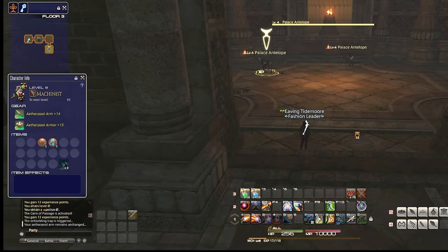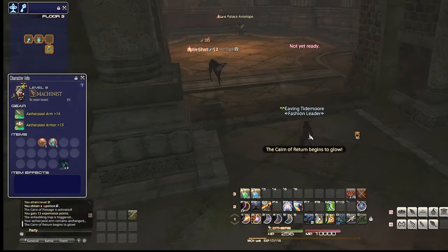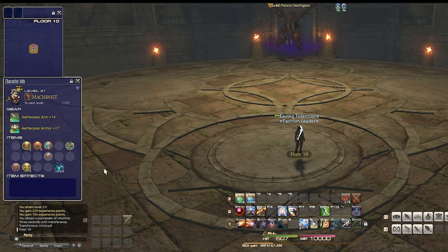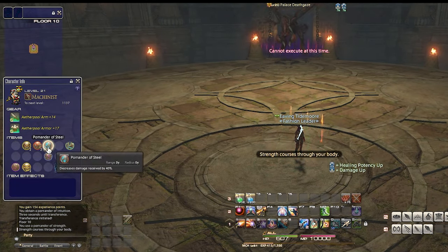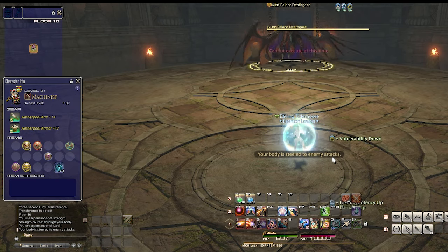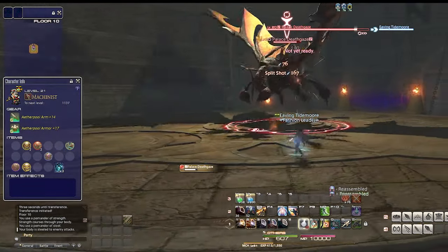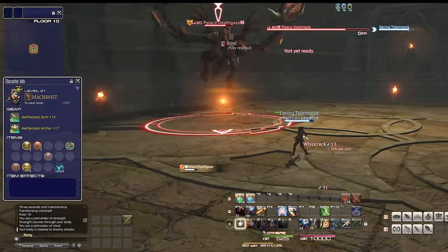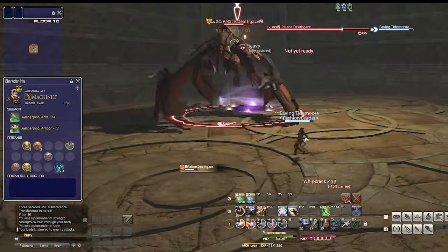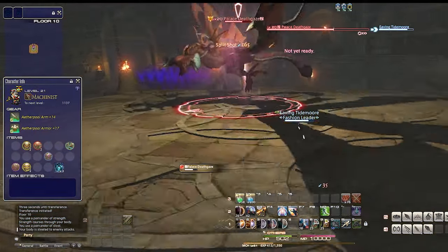Floors 1 through 9 are the normal rooms with mobs and treasure chests, but there's a boss on each 10th floor. Floor 10's boss is pretty simple — he has no real mechanics. Just use a Strength and Steel buff and kite him around the room. Stay out of the yellow, damage him, and without much work, you'll defeat him.